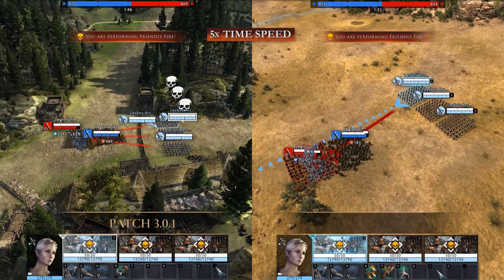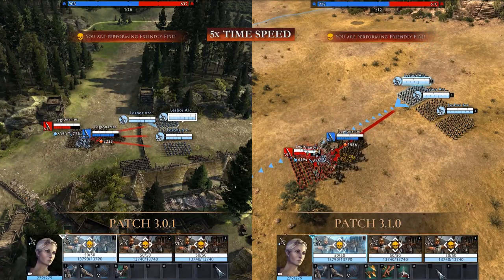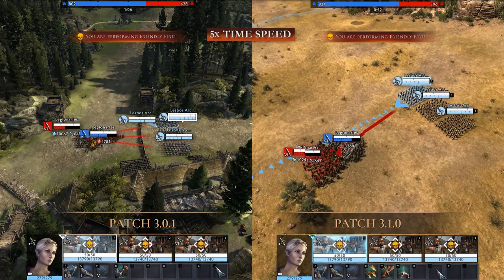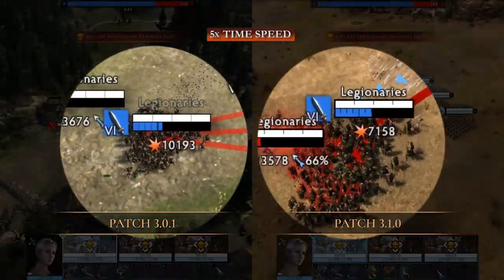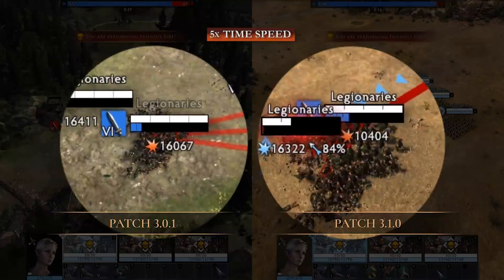This update sees the reworking of friendly fire. As of 3.1, missile units will perform less friendly fire in the early tiers, and see increased accuracy in all tiers, which means that you're less likely to deal friendly fire damage. Their damage has been adjusted for this, so it should be a net-zero increase in power.